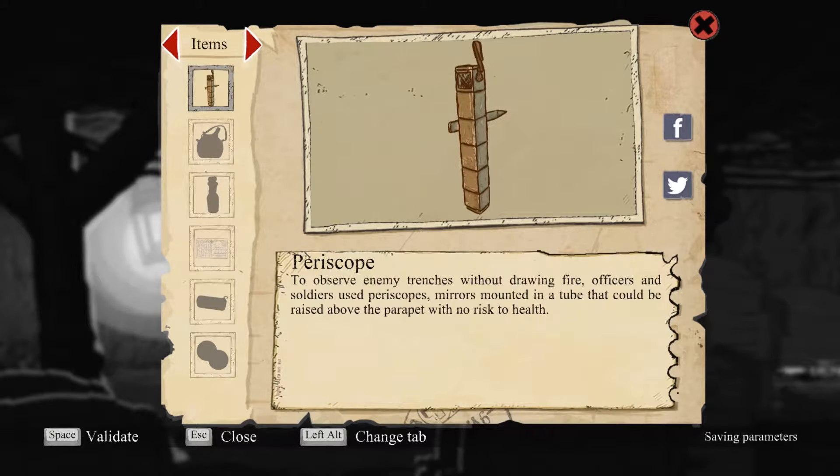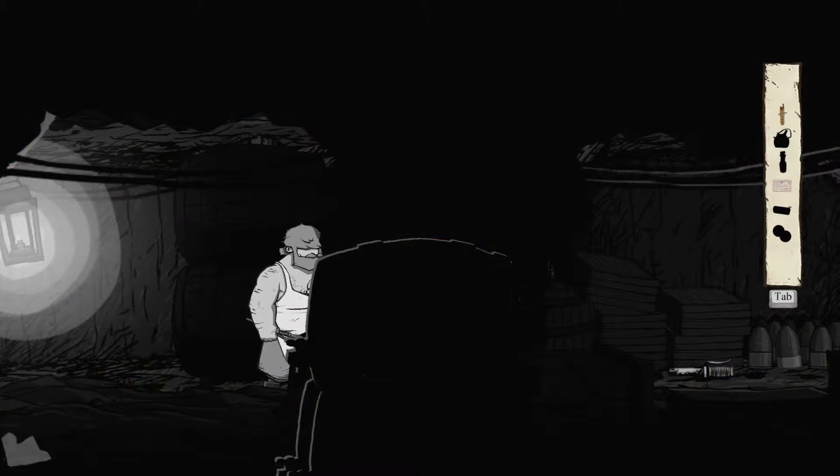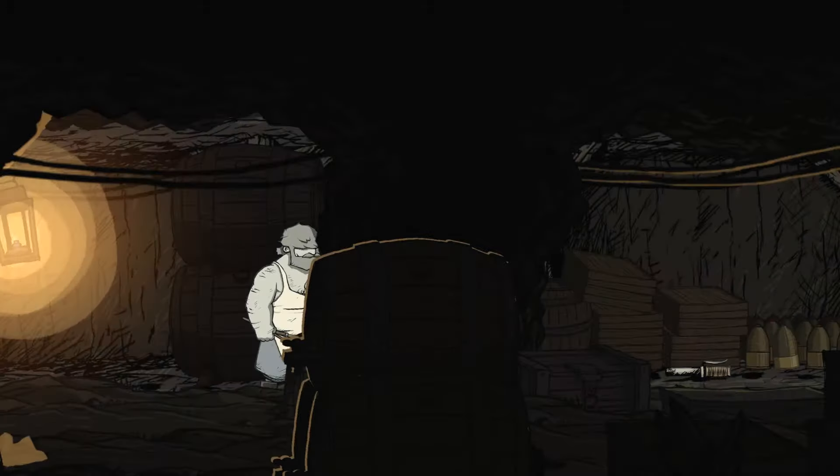Periscope. We got this thing earlier. To observe enemy trenches without drawing fire, officers and soldiers use periscopes — mirrors mounted in a tube that could be raised above the parapet with no risk to health. Oh, so it's like those things mounted on top of submarines. Okay, we can see that lever thing over there.